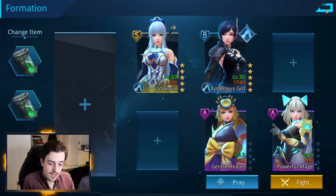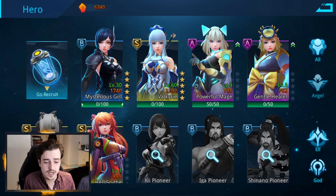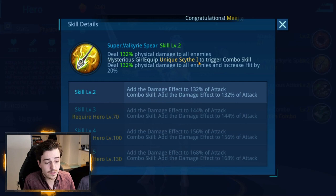I'm going to be using the scythe in this team because it allows Maya to combo with Valkyrie. There are particular S-tier heroes that are able to do combos. If we look at Valkyrie's active skill, you'll see that if Mysterious Girl is equipped with the unique scythe, it will trigger the combo skill — her combo will deal 132% physical damage to all enemies and increase hit chance by 20%. Basically it allows Valkyrie to do an awesome attack.